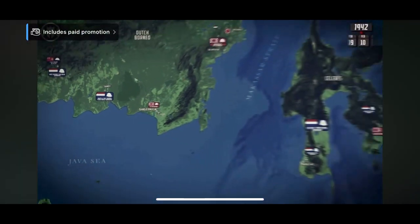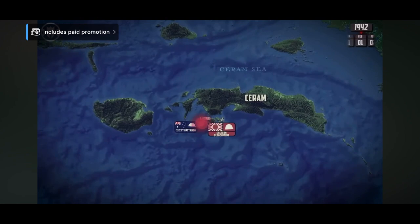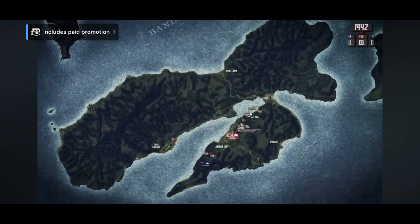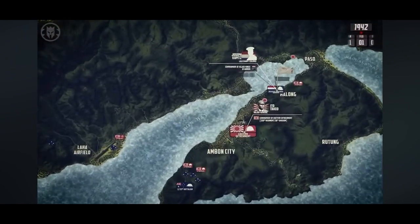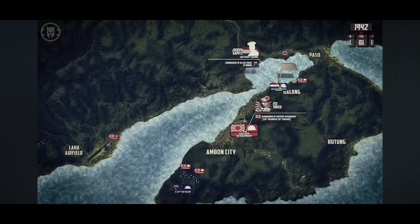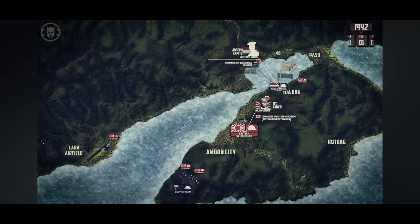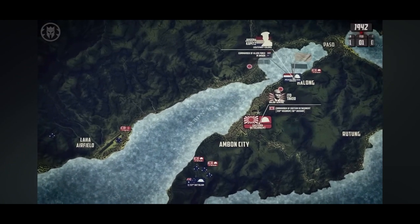Meanwhile, in Ambon, the eastern detachment continued their conquest of the island. General Ito had successfully captured the town of Ambon by February 1st, forcing the main Dutch force under Commander Capitz to surrender, and sent notes to the Australian commandos and Dutch soldiers under Lieutenant Colonel Scott to do the same. This message was lost, and the Australians fought on for two more days.